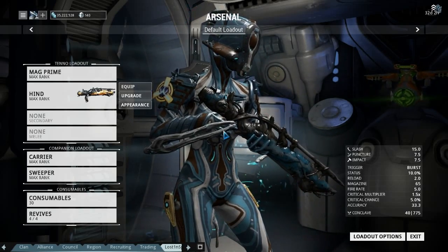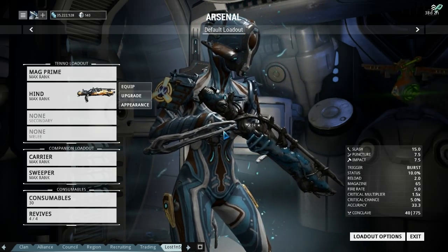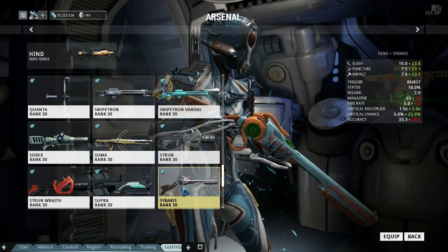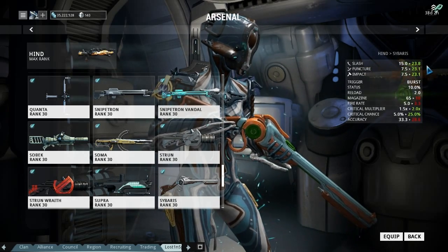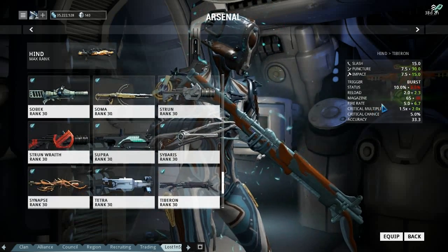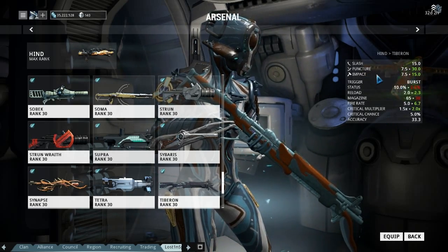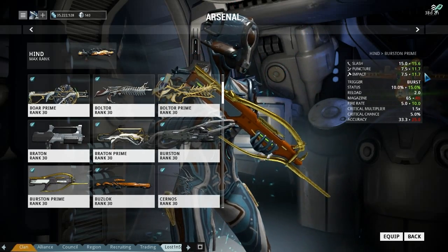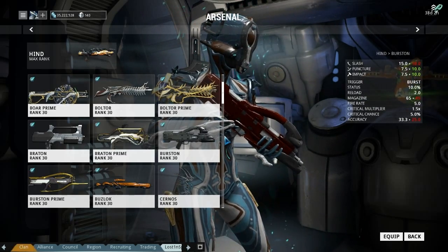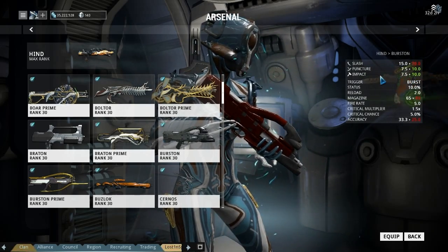Hi and welcome back to Warframe. Today we're going to take another look at the Hind. The only problem I had is I was looking for a burst weapon to compare it to, and to be honest there isn't one. The Cybrus just completely annihilates it on damage stats. The new weapon — the Tiberon — was kind of close, but puncture and impact just completely annihilate it again, and the Burst Prime completely annihilates it again. So the closest thing is the normal burst, which does a little bit more puncture and impact.